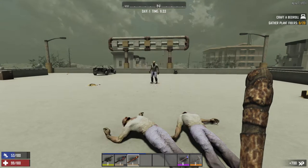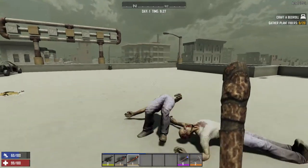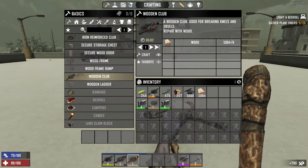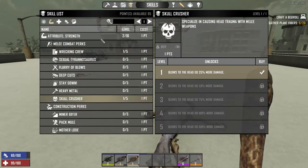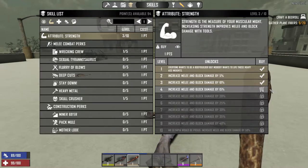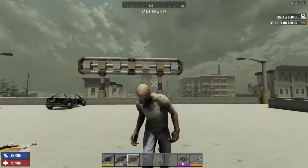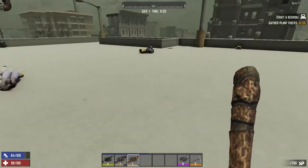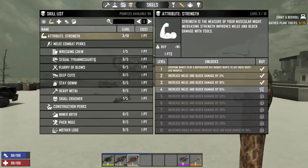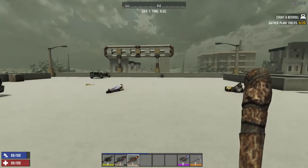Double-checking to make sure I'm hitting the head cleanly — one headshot, two headshots — yes, still three headshots, no difference. Investing in wrecking crew to increase power attack damage by 5% requires strength level three. Dropping another point into strength — still three hits even with the powered-up bat. Buying one point in wrecking crew, the highest we can go without exceeding level 10 — spawning in a zombie and testing: still three hits.